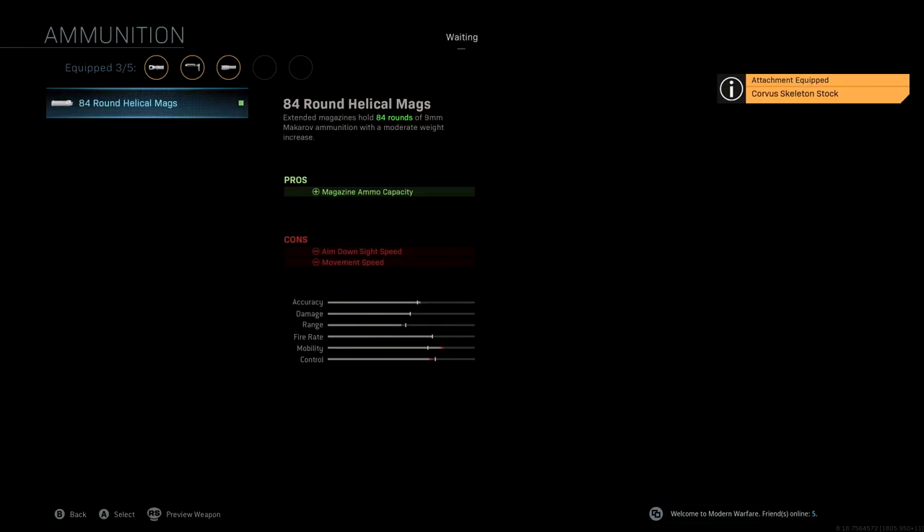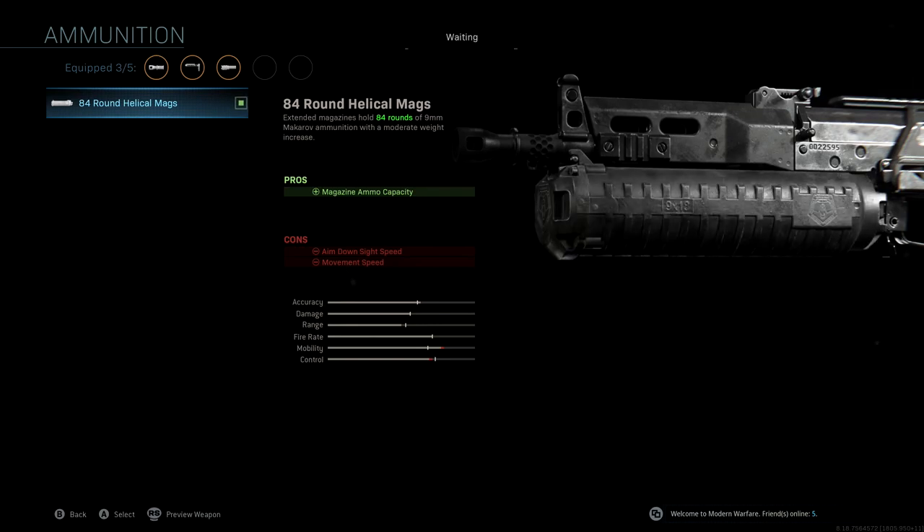The ammunition that we're using is the 84 round helical mags — I'm assuming that's how you say that. I'm running the 84 round mag on here because this is such a dominant weapon, and having that 84 round mag while you're running around the map and in spawns, you can literally take out like 10 people without having to reload.